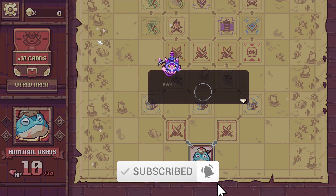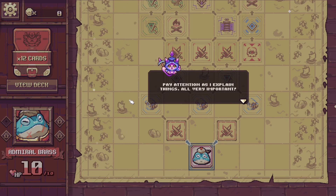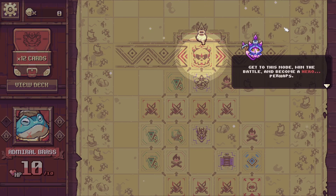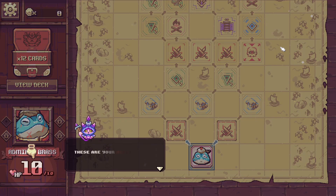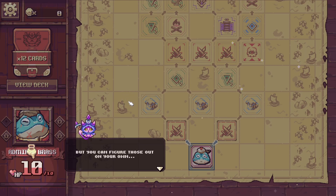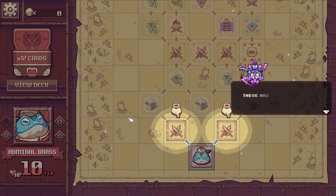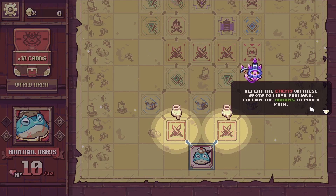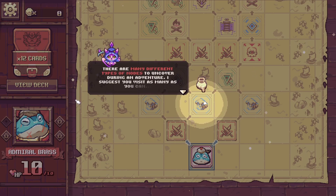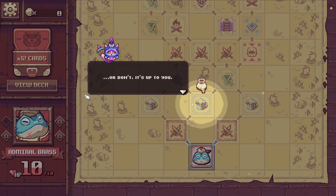The in-game tutorial character Mawson introduces the adventure map: to claim victory you must defeat the big boss, win battles to restore HP, and follow arrows to pick a path. There are battle nodes marked with swords, tavern nodes, and many different types of nodes to uncover. He suggests visiting as many as possible — or not, it's up to you.